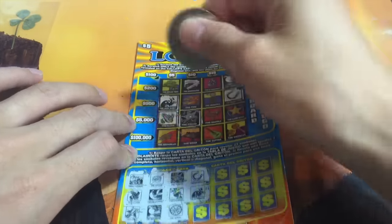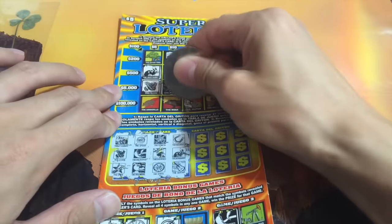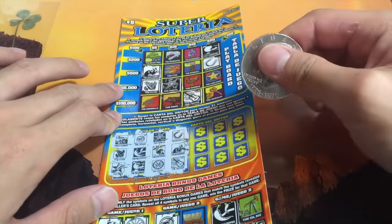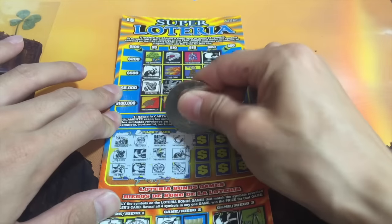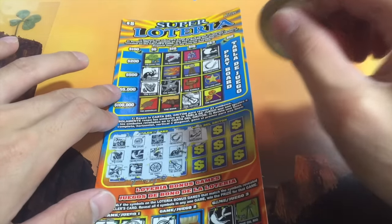$500 or $5. All right. The Guitar — $100,000 potential. The Newspaper. I like this scratcher. I like it a lot.